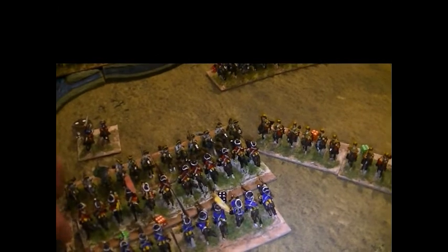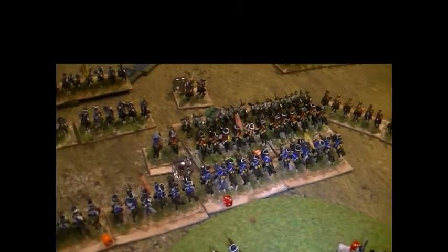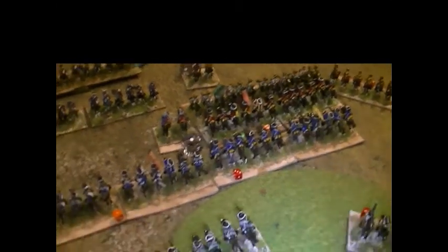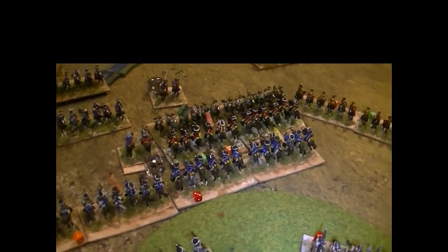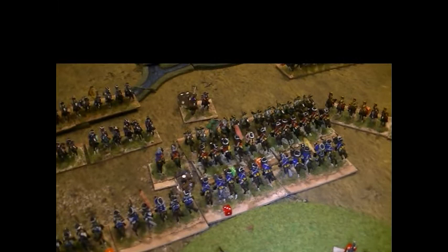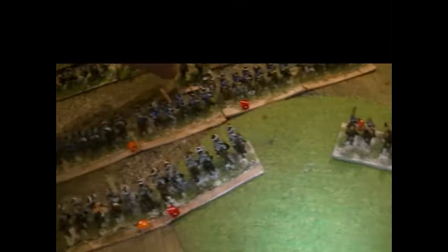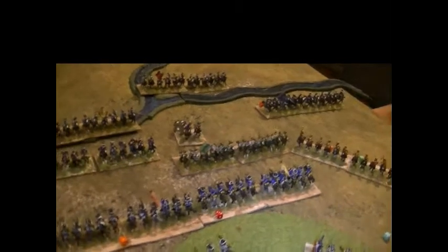Perhaps it's time to try to rescue the unit with the commander. This is a risk because of course if the unit is destroyed now then the commander will be dead with serious consequences. But the situation is dire. It's still a minus four on the dice - it rolls the dice and oh dear, it rolled six, which with minus four is still three or less. So that unit is dead and destroyed, and the general is also taken off. Not a good result.